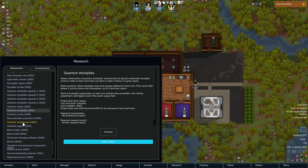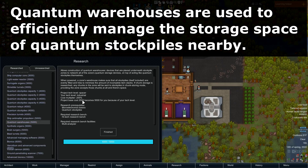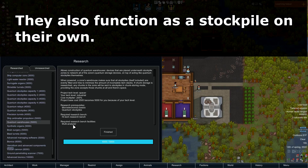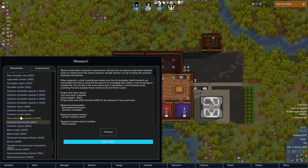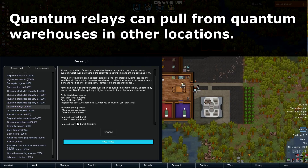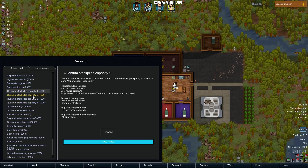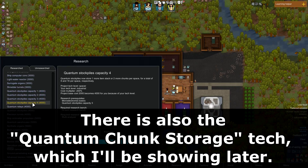The next tech you'll be using is Quantum Warehouses — similar, costs a little bit more, and also takes a multi-analyzer. Both of these also use the Microelectronics Basics prerequisite. After this, you'll probably be moving on to Quantum Relays, which have similar requirements, and these unlock further storage capacity for you.